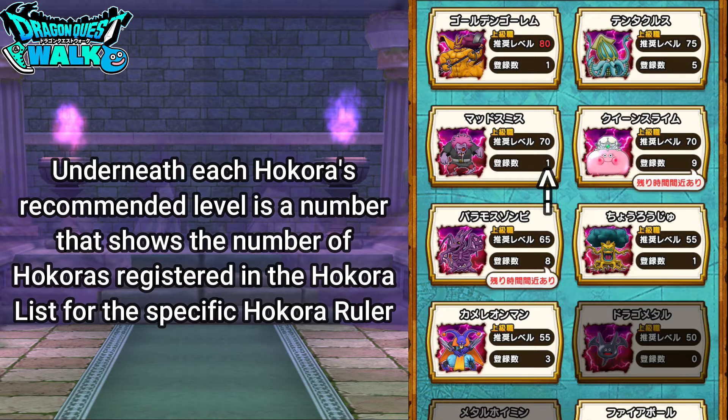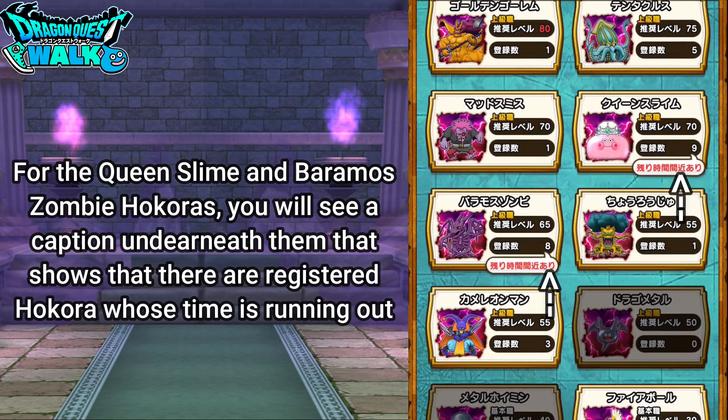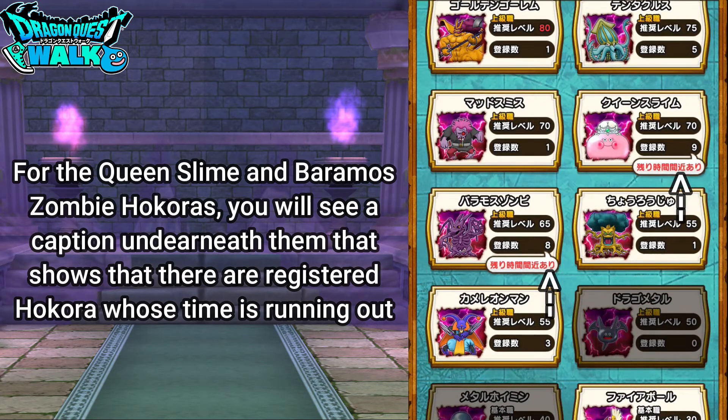Mad Smith is going to be the latest local monster for the shuffle event. Also, you're going to see for Queen Slime and for Baramos Zombie they're going to have a little caption or balloon underneath, indicating that there's going to be Hokura that is running out of time, so you need to check it out.